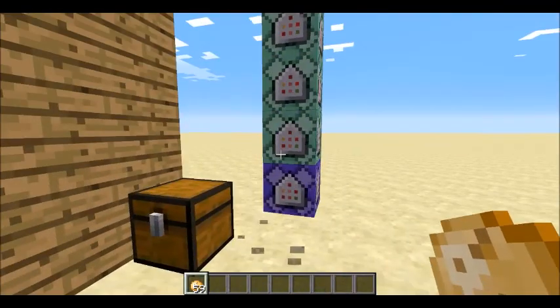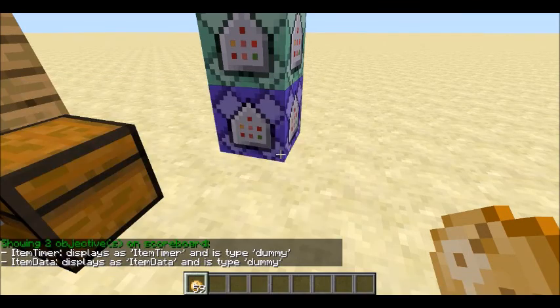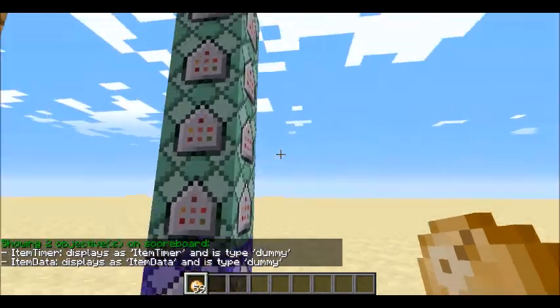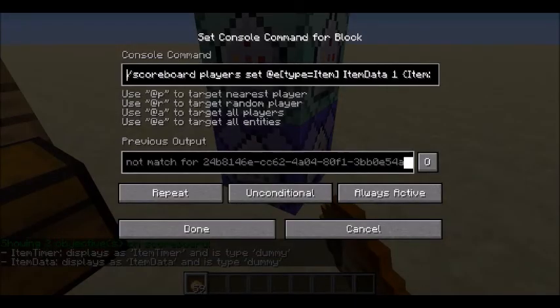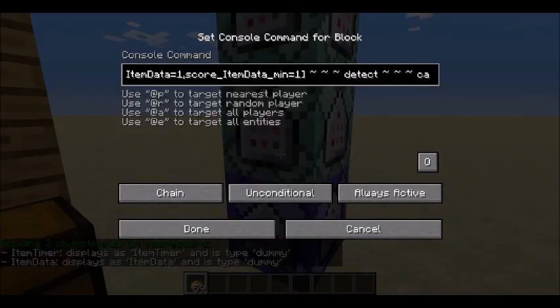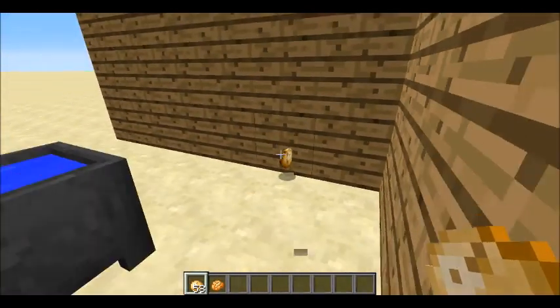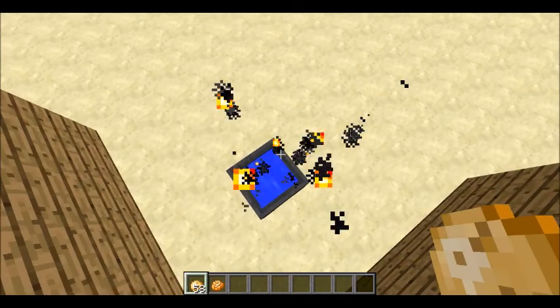So, you need five command blocks. Also, there are two scoreboards: item timer and item data. First, it will set all items that are raw potatoes to item data one, so it can recognize them. Then it'll execute that and check if it's in a cauldron. So if you throw it on the ground over here, nothing happens — it has to be in the cauldron for anything to happen.